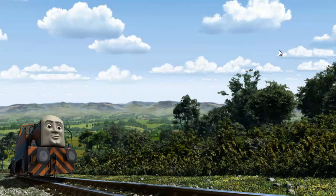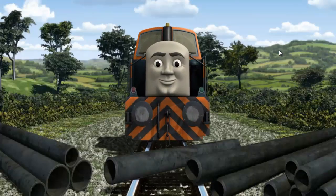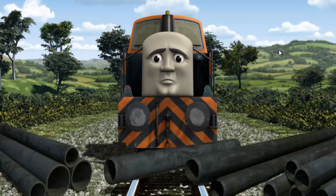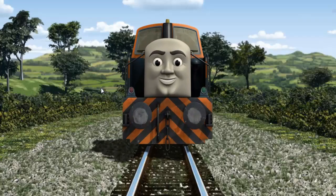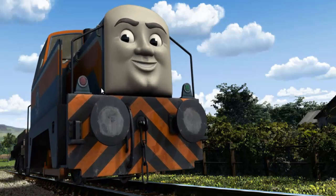Den set out for Farmer Trotter's farm. Suddenly the tracks were blocked. Den had to stop. He needed to go a different way. Find the track that goes nearest to the smallest haystack. All clear! Den arrived proudly at Farmer Trotter's farm. With your help, he was a really useful engine.